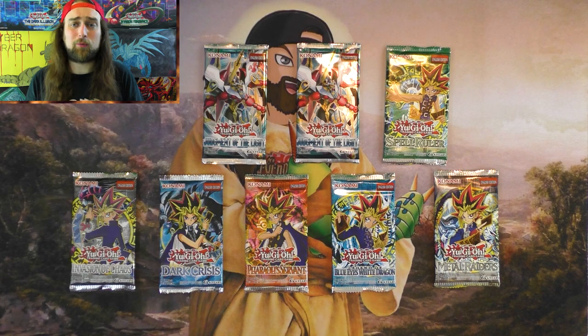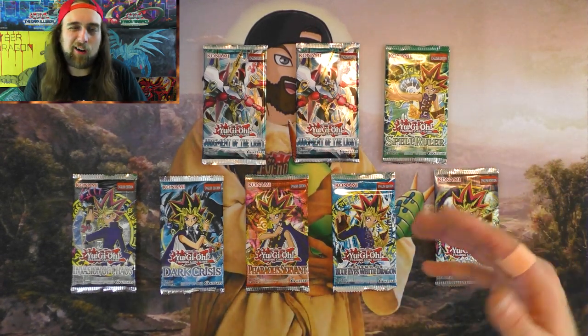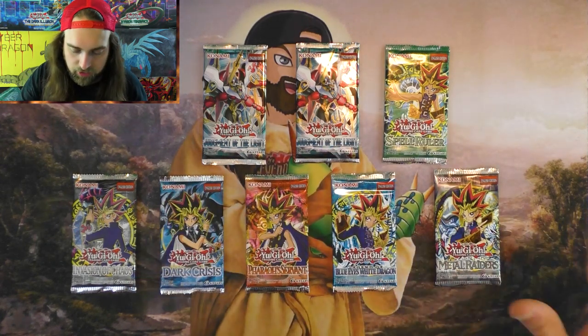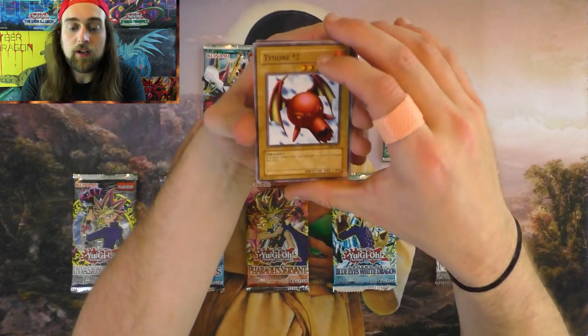Let's go ahead and start with Spell Rulers. Open the Spell Rulers first, then get the Judgment of the Light out of the way. Kind of like we'll break the ice with an old pack and get the newer packs out of the way. Then we'll just finish with the old stuff. Plus, this color coordination thing — I had to do it that way. It was driving me nuts if I didn't.